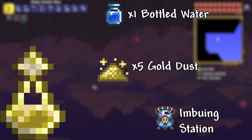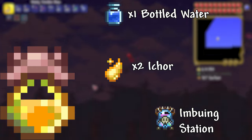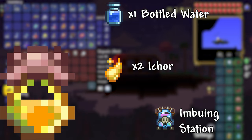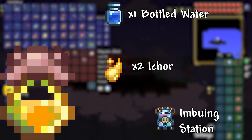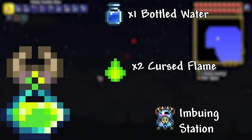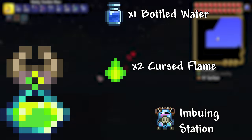Flask of Ichor: 1 Bottled Water and 2 Ichor. This flask causes any melee weapons or whips to inflict the Ichor debuff. This is crafted at an imbuing station which is sold by the Witch Doctor. Flask of Cursed Flames: 1 Bottled Water and 2 Cursed Flames. This flask causes any melee weapons or whips to inflict the Cursed Inferno debuff. This is crafted at an imbuing station.